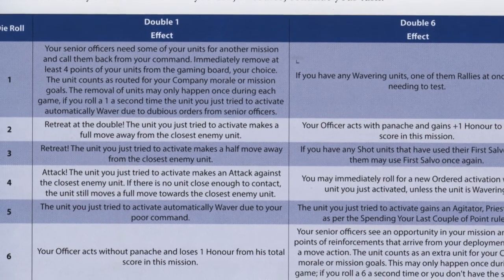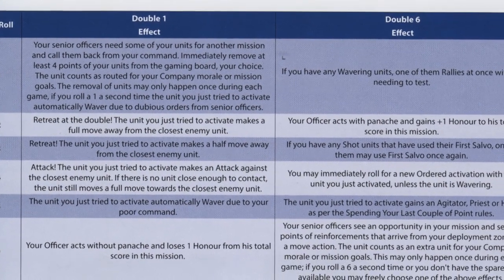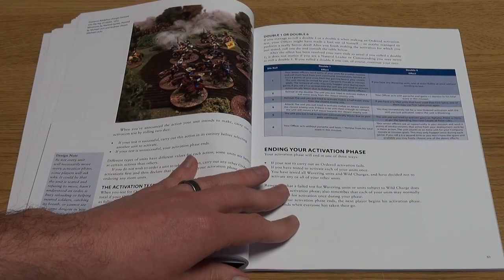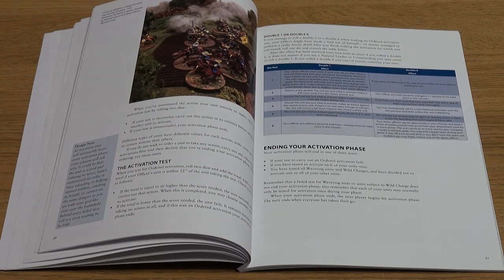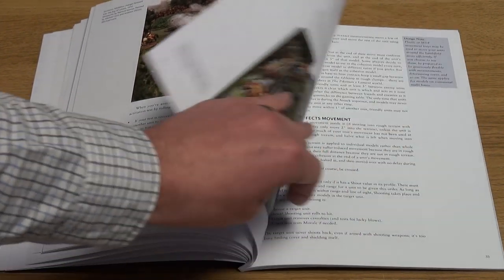Rolling a double one or double six indicates, as the rules say, that your officer might have made a fool out of himself, or maybe managed to perform a really heroic deed. This then constitutes a roll on the double one or double six table.